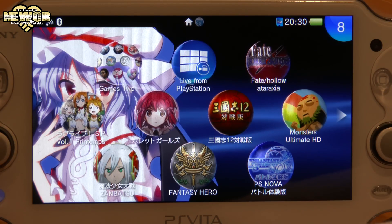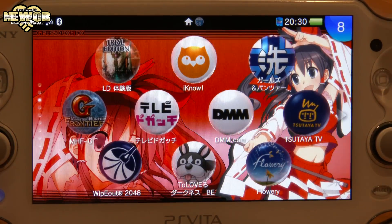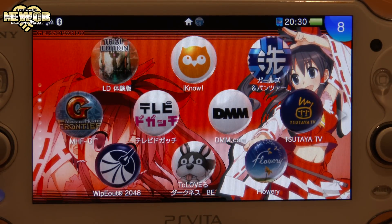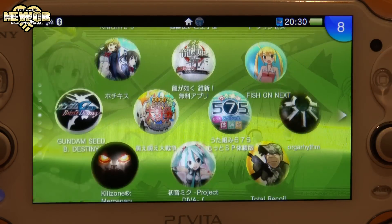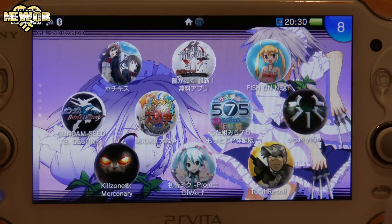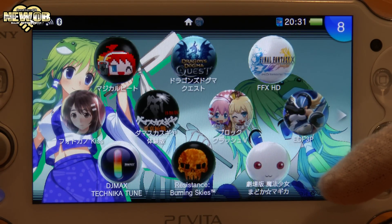So that's pretty interesting — on the left-hand side there's a picture, and the right-hand side is basically the PlayStation Vita normal type of theme. Oh, this one's red — look at that, pretty awesome! Green — so it's got different colors: red, purple, green, and blue.